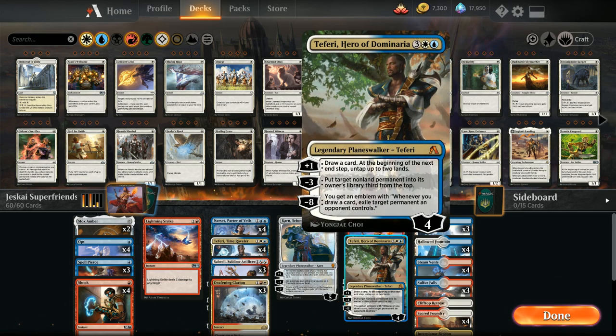Finally, one copy of Teferi, Hero of Dominaria as another powerful card draw engine that can also deal with opposing non-land permanents with the minus three ability.